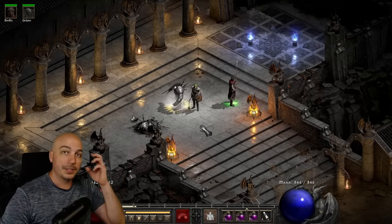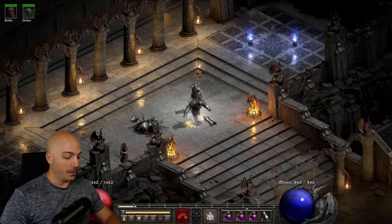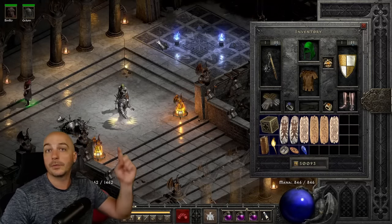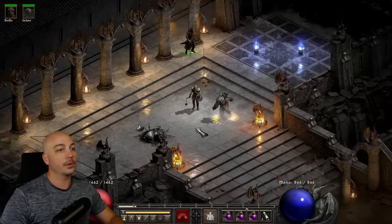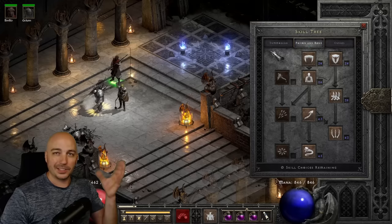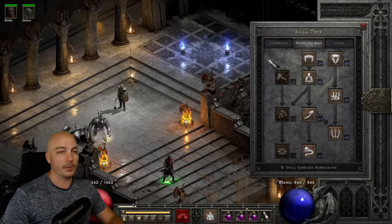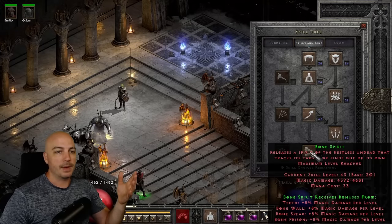Now moving on to the second build: the Bone Spear Necromancer. The gear and everything else is all the same — same Heart of the Oak, same Spirit Shield. There are some different gear choices you could make, but I personally like this super high-end caster setup, hitting the 125 FCR breakpoint for teleporting around super fast. In the skill tree, Bone Spear is of course maxed out.